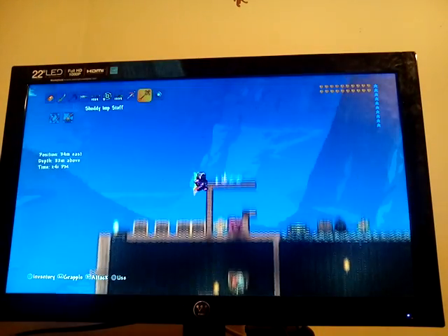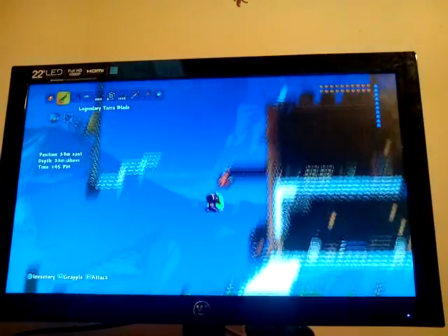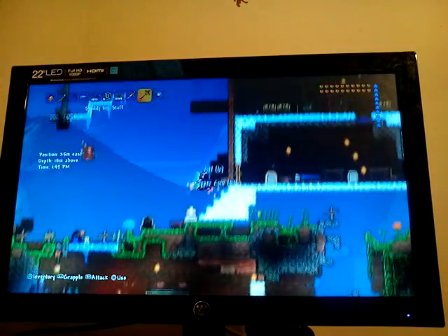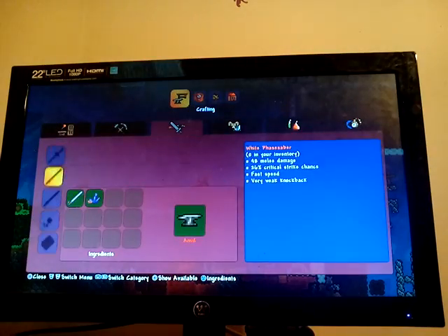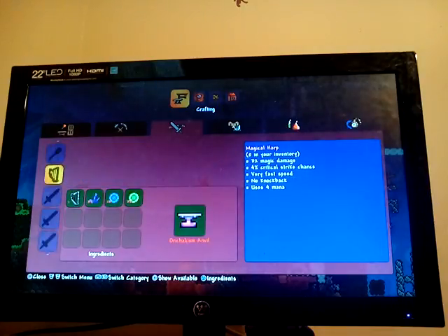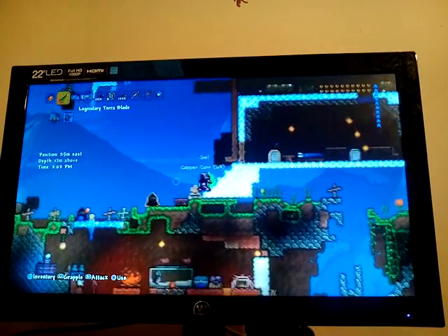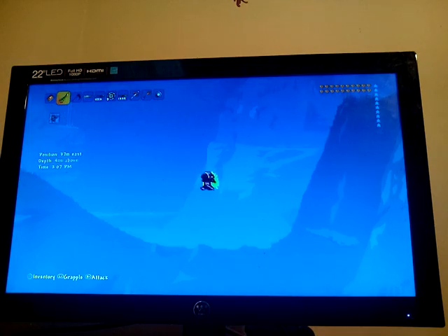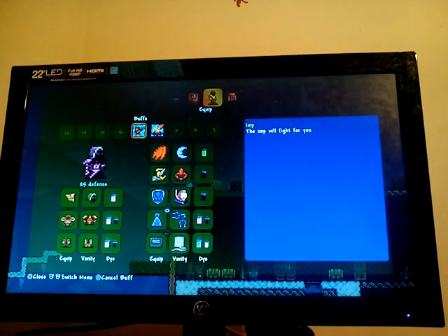Coming in at number 3 is the Imp Staff. You get it by crafting an Imp Staff, which is made from Hellstone Bars — 17 Hellstone Bars specifically. I used to use this guy all the time, but now I have the Optic Staff and things like that. So he's in the number 3 spot.